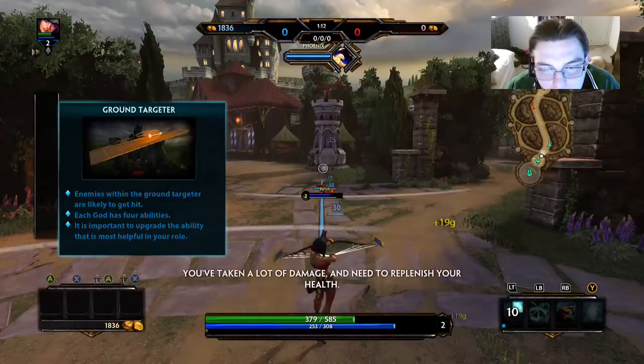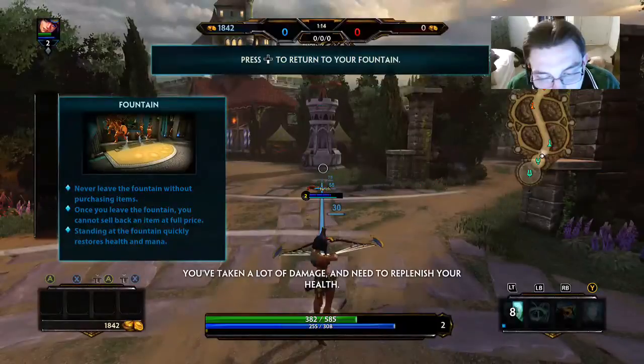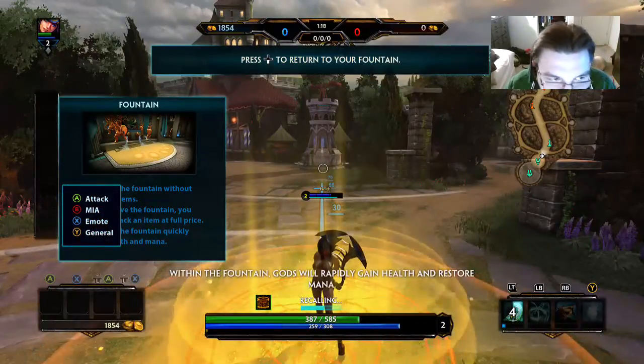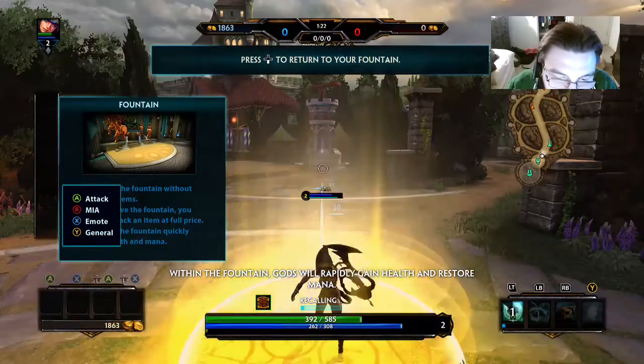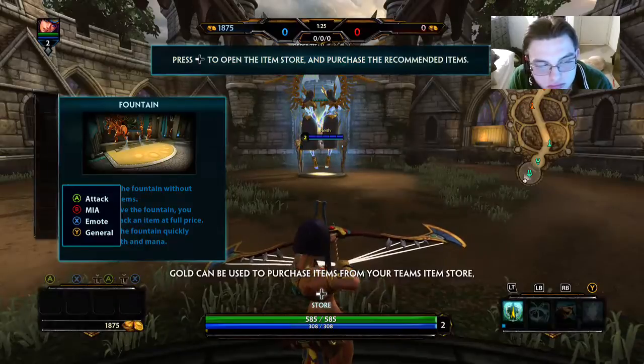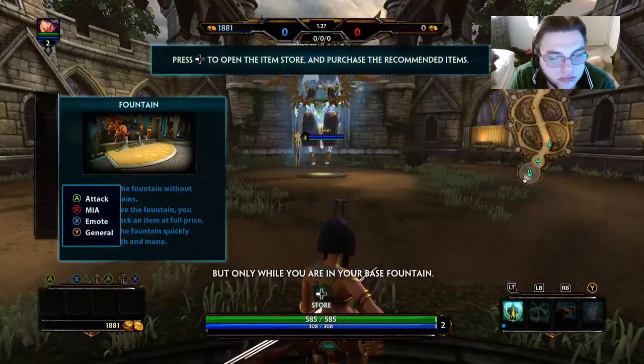You've done a lot of damage and need to replenish your health — report back to the fountain now. Within the fountain, gods will rapidly gain health and restore their mana. Welcome home. Gold can be used to purchase items from your team's item store, but only while you are in your base fountain.